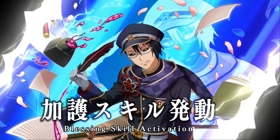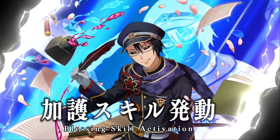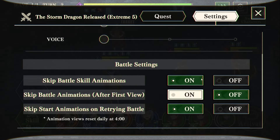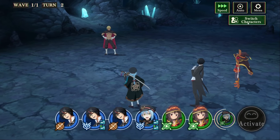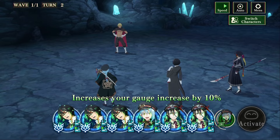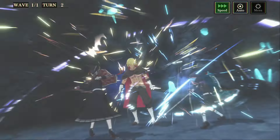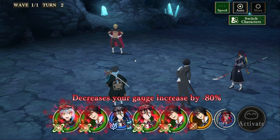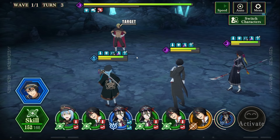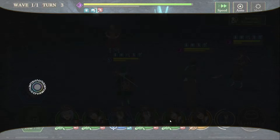Turn 2, we actually get pretty lucky — we have 50 points now because of the gauge increase, which means we can use both Rimuru and Albus's orb change. In case you're still watching and wondering why I don't skill fuse — Light Lumi, Water Shuna, they have the triple orb change for 30 points and people ask why I don't skill fuse it. Well, this is exactly why. Most of the time I only need 2, and I'd rather it be 25 points so I have the capability of using 2 orb changes on turn 2. That's why I don't skill fuse Lumi or Space Velzard or Water Shuna — it's a personal preference.